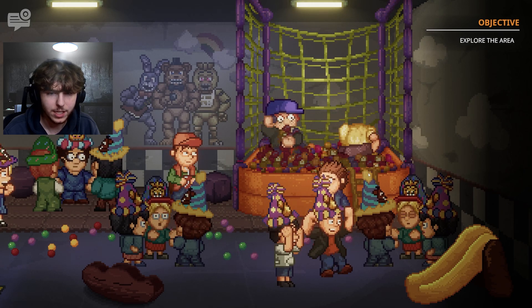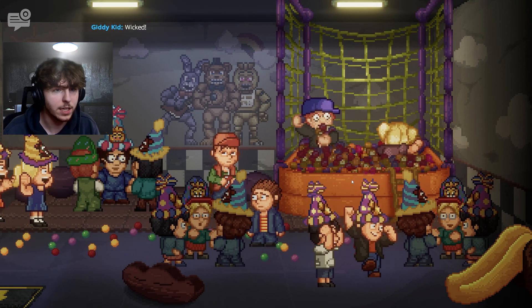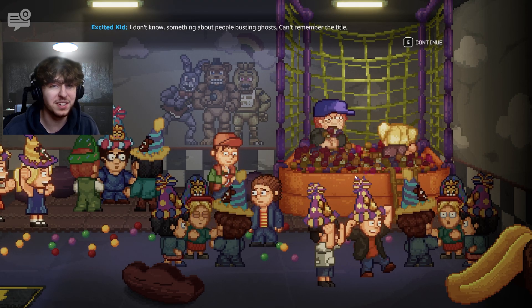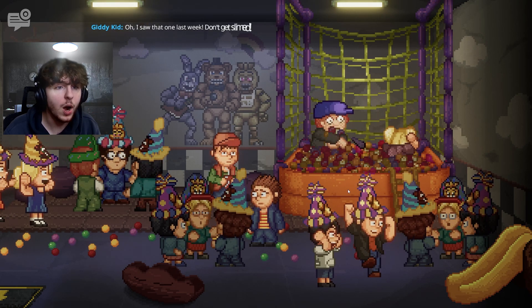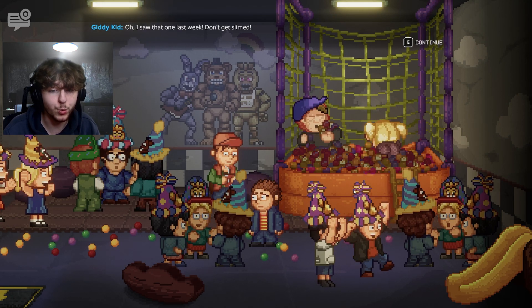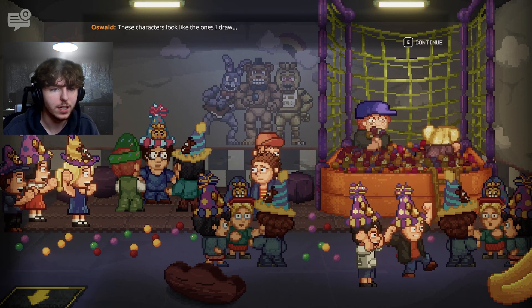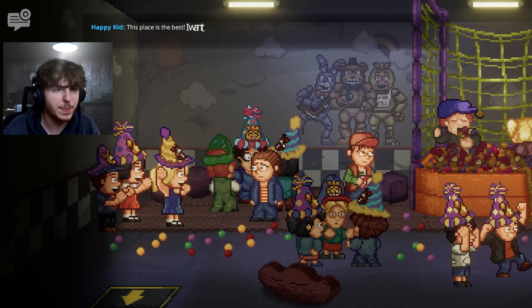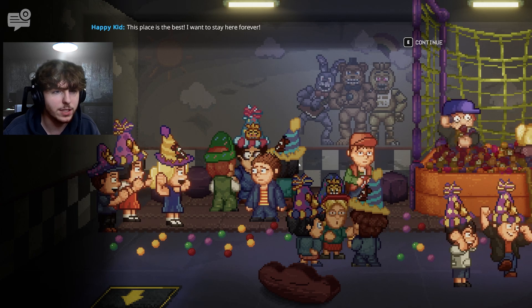We're now in the past. We start interacting with kids. One excited kid says dad is taking them to the movies later — something about people busting ghosts. Another kid near what looks like characters from the main game says this place is the best and wants to stay forever. The host notes Foxy seems to be missing.